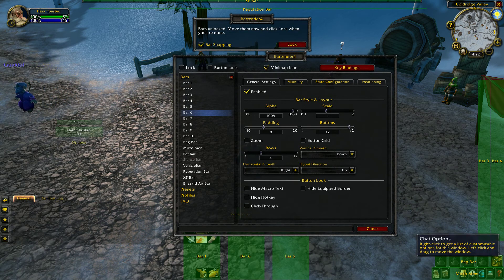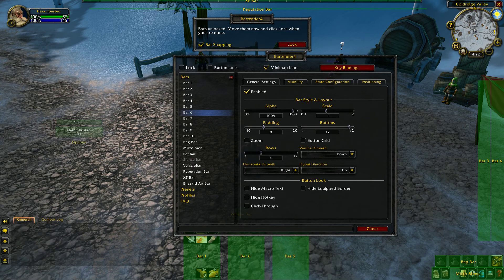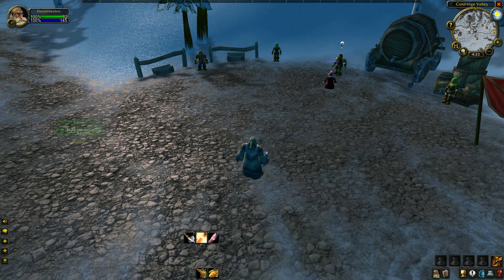Now go to the chat box, unlock the window, drag it down as far as possible, then lock that again. It's looking good.